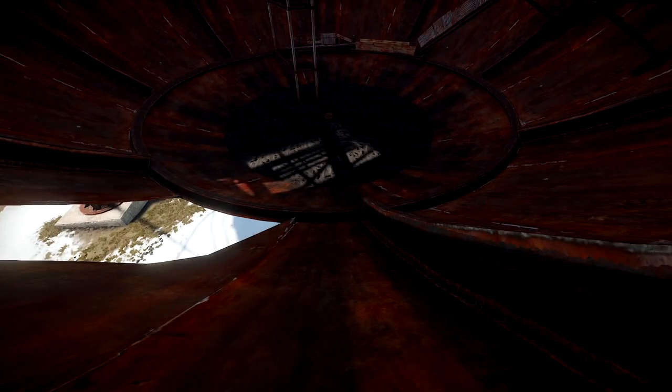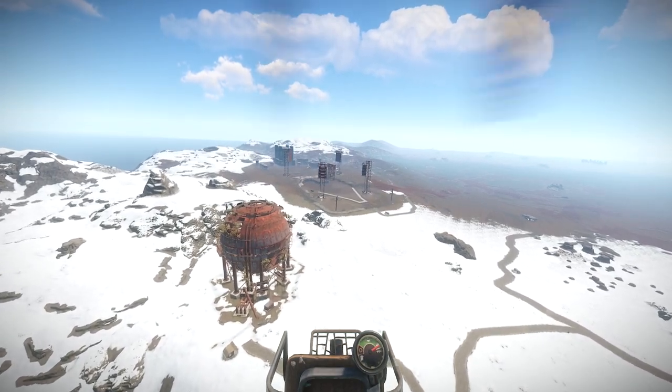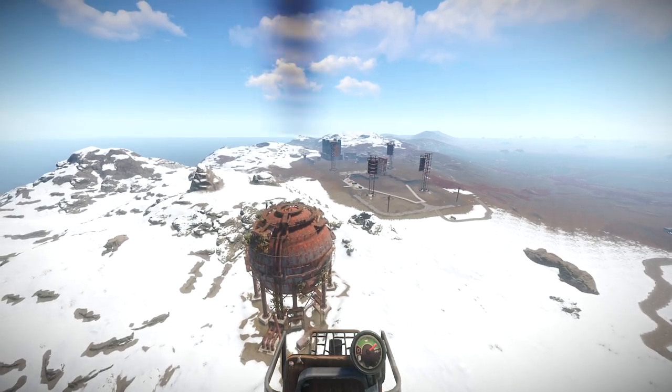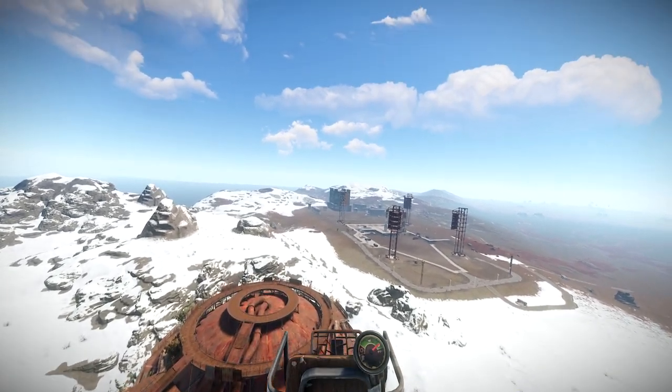If all this is too hard for you, all you have to do is jump on a spare minicopter and you can simply fly to the top, collect any loot, and fly away again. This is a common tactic for lots of players that visit the dome because you get lots of decent mid-tier equipment within minutes, and you can fly away all within relative safety.